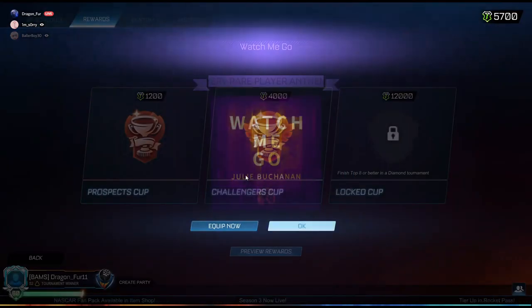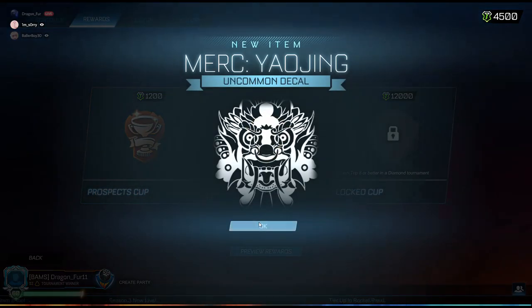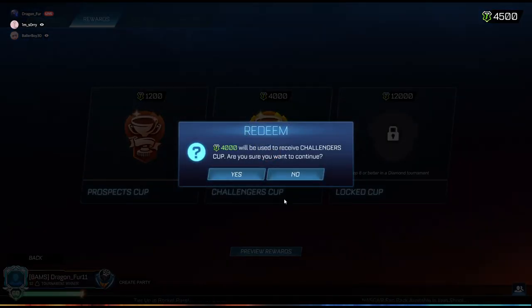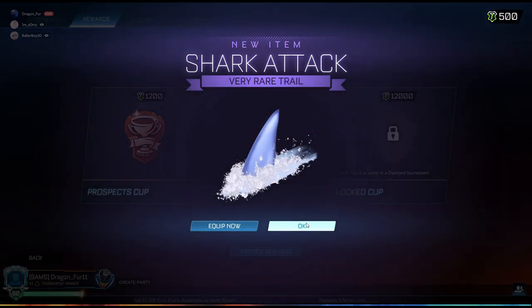Now we're whizzing through these. We only have 5,700 credits left. More uncommons. Should we do a Challenger's Cup or a Prospect Cup? Let's do a Challenger's Cup. There we go, last one. Please, something good please. Okay, there we are. That's fine. Now let's do our trade-ups.